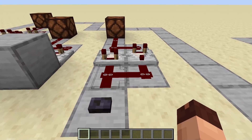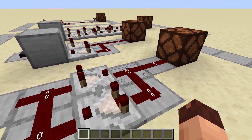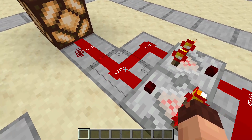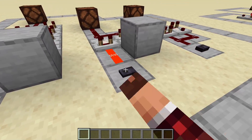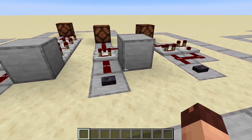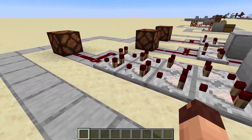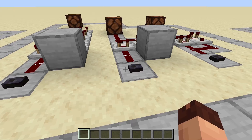One very commonly used function of the comparator is to make a signal last longer. For that you just need a setup like this. The signal between these two comparators will decay over time in steps of two signal strength since there are two redstone dust between them. You can make this more efficient by replacing one of the redstone dusts with a solid block — now the signal only decays by one instead of two. You can stack the comparators to make the signal way longer, and adjust this by adding or removing comparators to fit your needs.